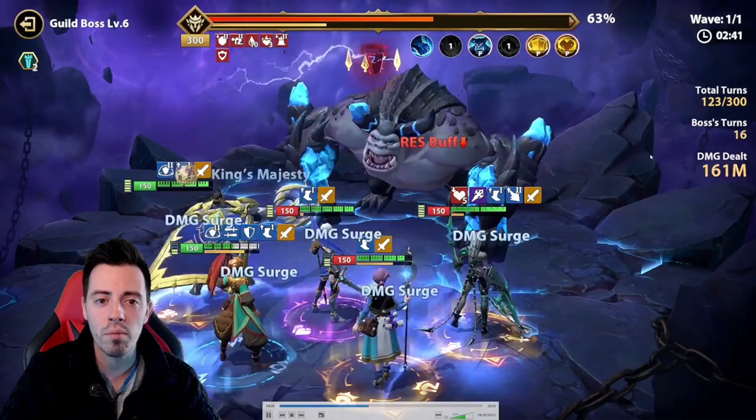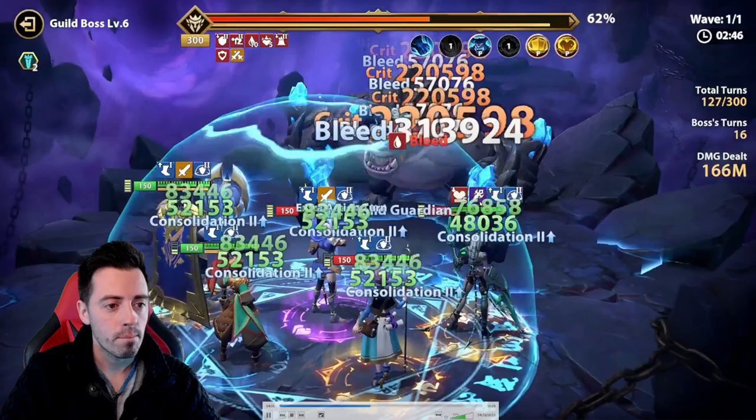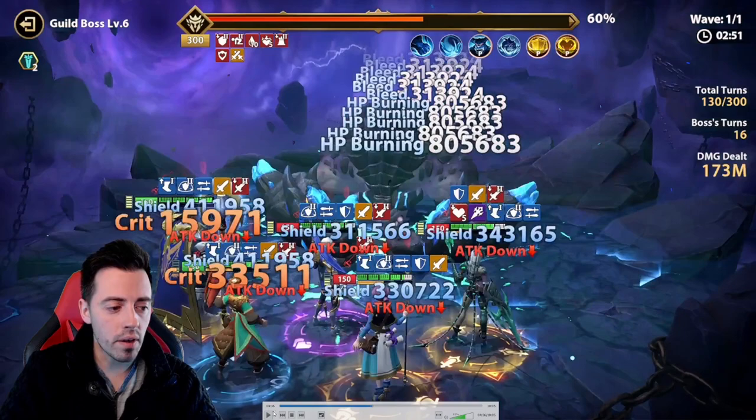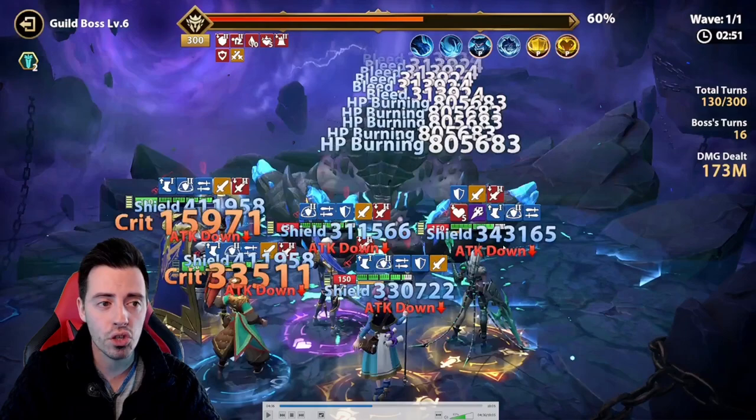I am still alive, 161 million damage — pretty huge. Consolidation. The boss is gonna use his ultimate. I'm still alive. The ultimate is not the bigger threat because it doesn't hit through the shield. But the basic attack here hits through the shield, so this is the bigger threat.